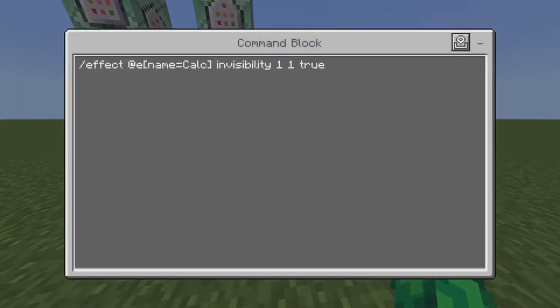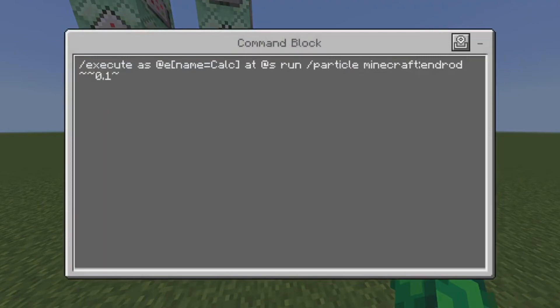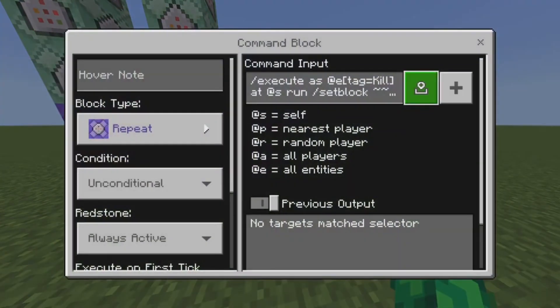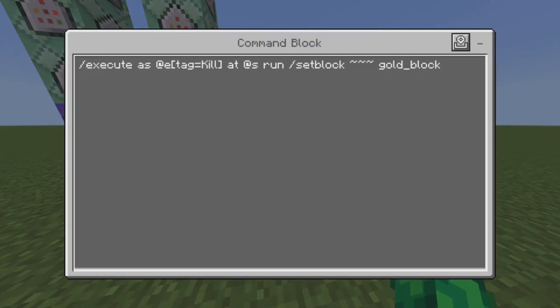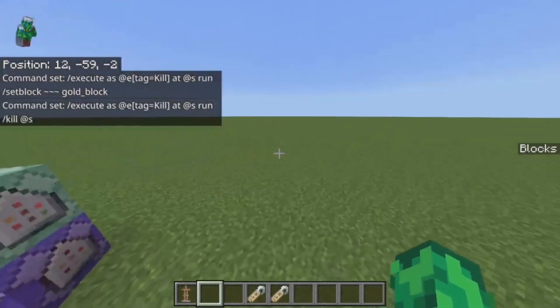And then this one right here — visibility, always active — and an end particle just so you can see it. This one right here, and then this one right here, and now you should be fine.